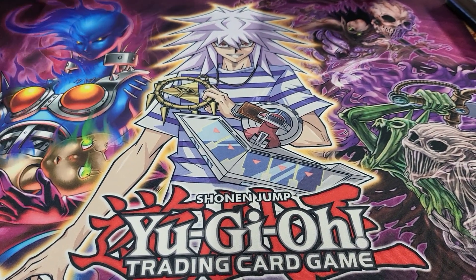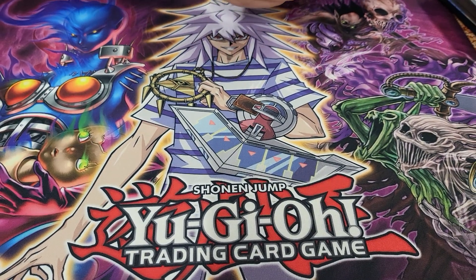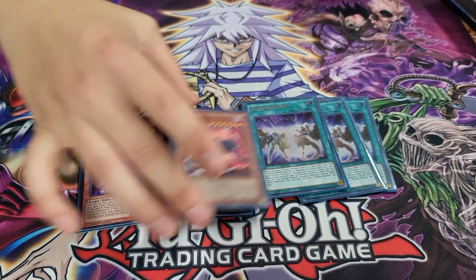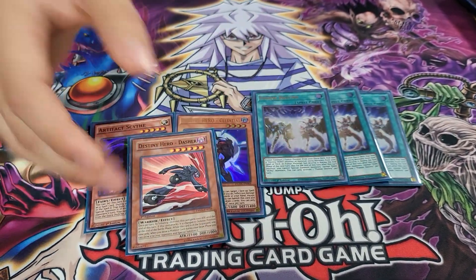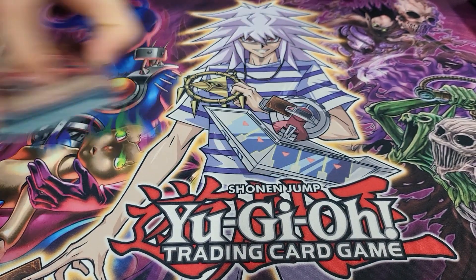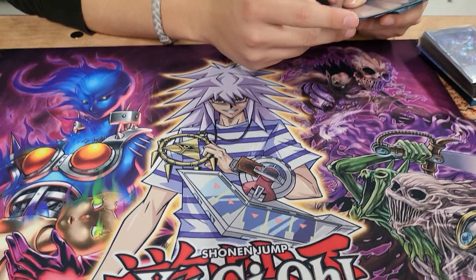It especially worked in the matchup against the heroes — they couldn't do nothing. Then the turn skip package: Scythe, Celestial, Gasher, and then the three Destiny Fusion. You got to play it — you could just win just by playing it.